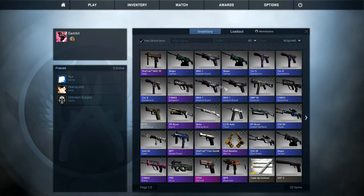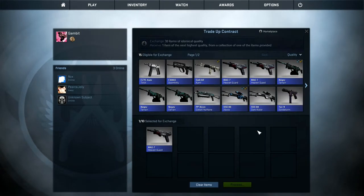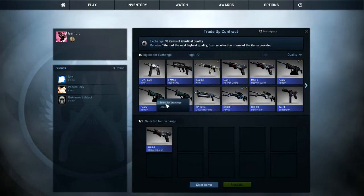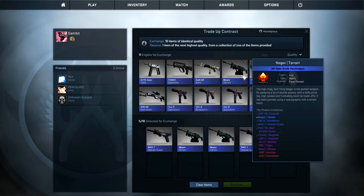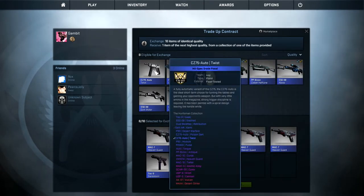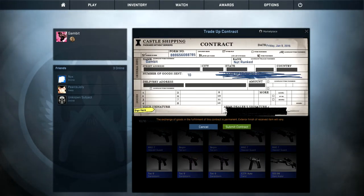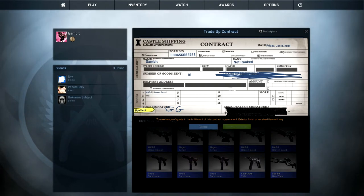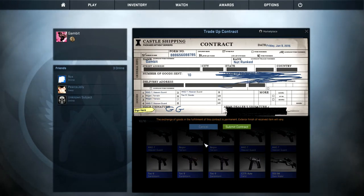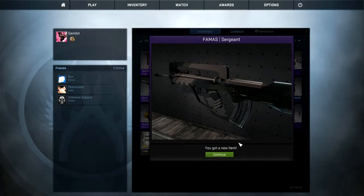Terrible. Quick recap — we got nothing, absolutely nothing. Hopefully I should have enough to do a sweet little trade-up. Get rid of those Mag-7s, no one wants that. Throw the CZ in there as well. Come on, let's do some GGs. I don't even know what can come out in purple that can make up for this box.